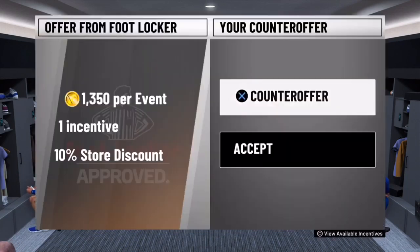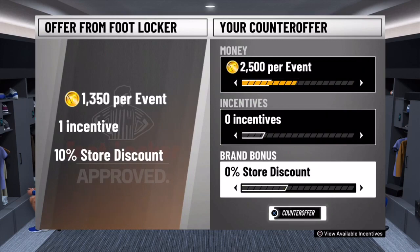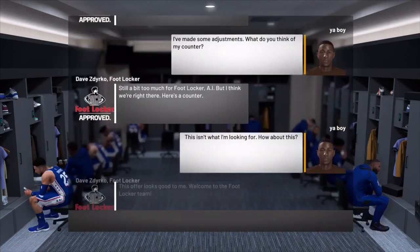For everyone that has trouble getting a level two — if you go to the neighborhood and you still don't get your endorsement, all you want to do is go inside your My Court, walk right out, and you will get your level two contract negotiation from Footlocker.